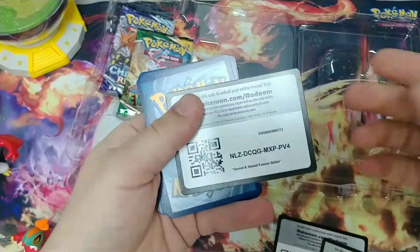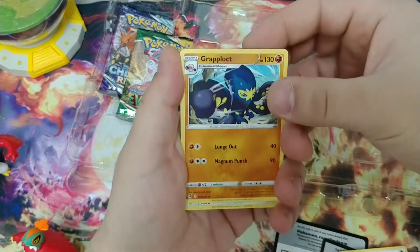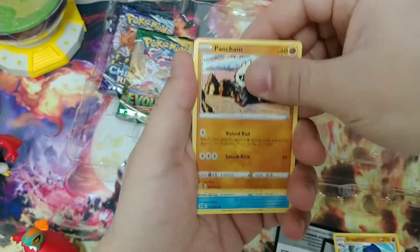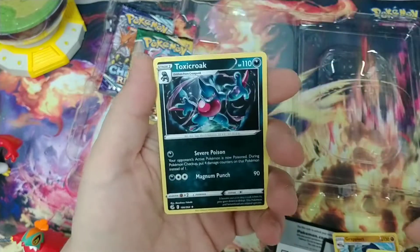And the second Fusion Strike. Got the Grass Energy. Graplocked. Diggersby. Sidney. Pancham. Darumaka. Indeedee. Growlithe. Phalanx. Reverse Drekloak. And Toxicroak.